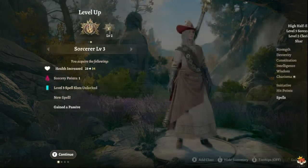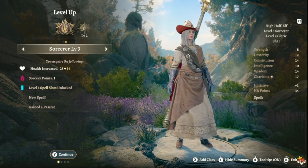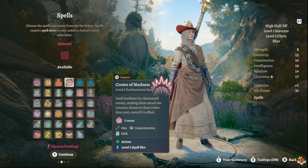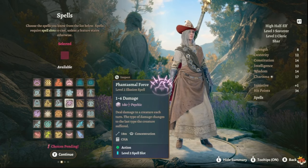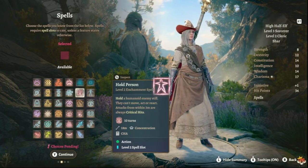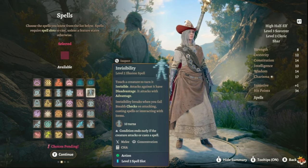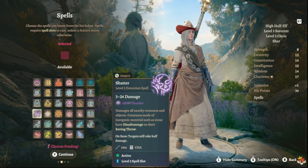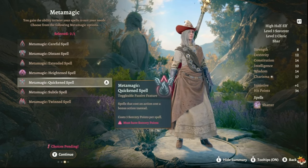At level 5 we stay with Sorcerer. For spells, take Shatter for thunder damage, Misty Step for repositioning, and Hold Person — it makes targets unable to move, act, or react, and they take critical hits from melee range. For your additional Metamagic, take Quickened Spell, which lets spells that cost an action cost a bonus action instead — very helpful.